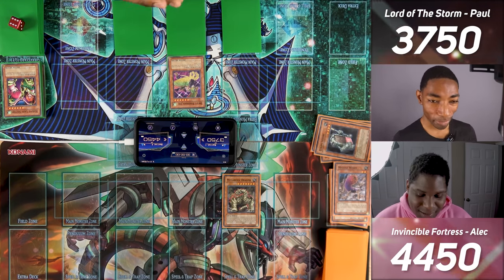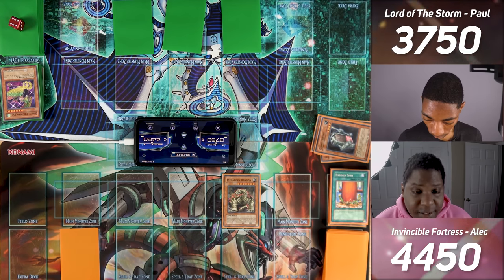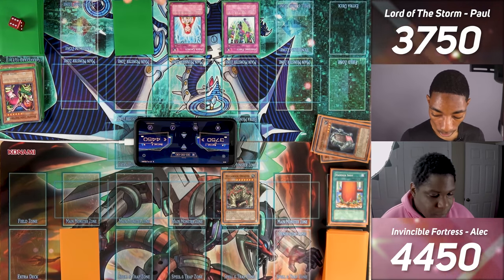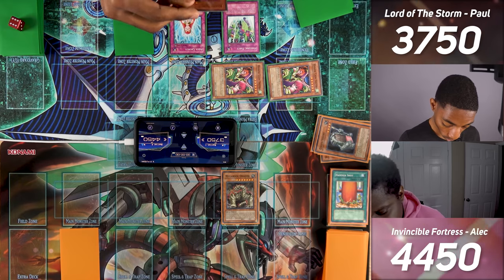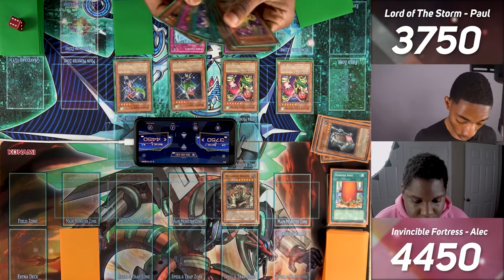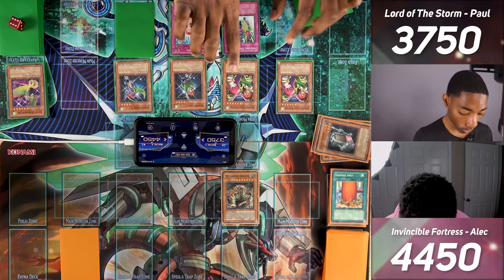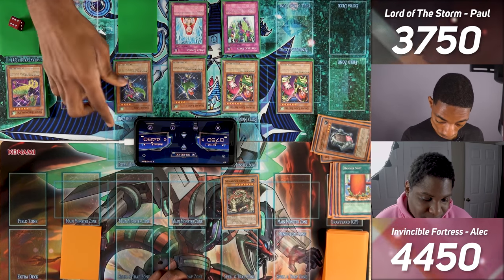Next turn I know what's happening. Opponent activates Hammershot, destroying the monster with the highest attack. I set one face down. Mega Rock Dragon attacks directly for 2,100. I activate Hysteric Party, and chain Aqua Chorus. I discard Harpy Lady Sisters, summoning Harpy Lady 2, Harpy Lady 1, and two Harpy Lady Sisters from the graveyard. Thanks to Harpy Lady 1's boost plus Aqua Chorus, they all gain 800 attack. The sisters are at 2,750 and the ladies at 2,100. Mega Rock Dragon attacks Harpy Lady 1 — they destroy each other. Opponent passes.